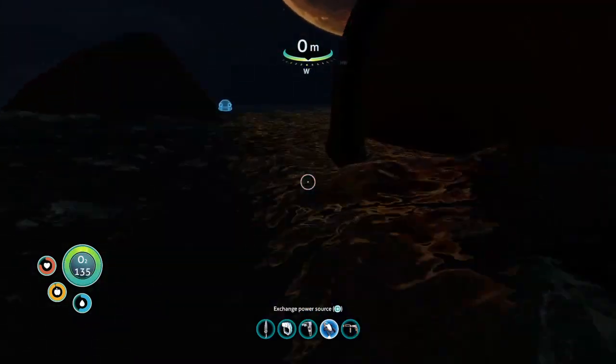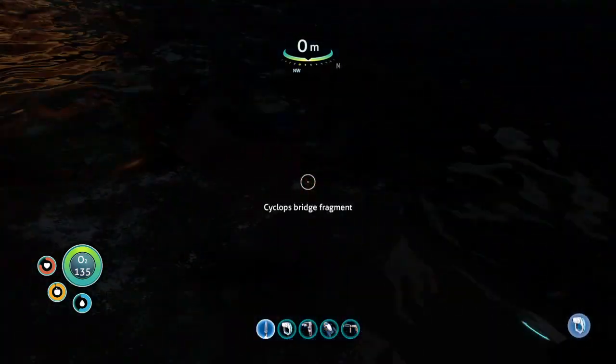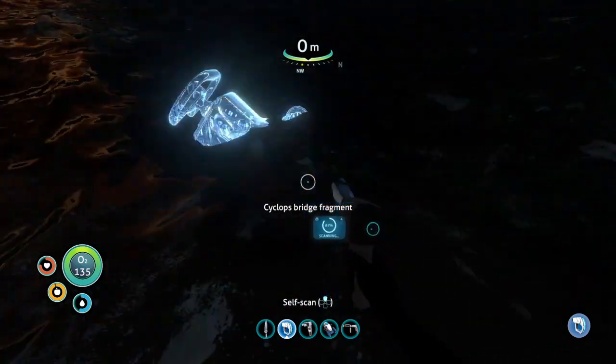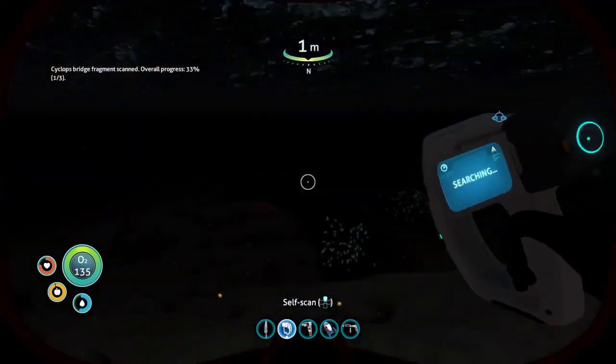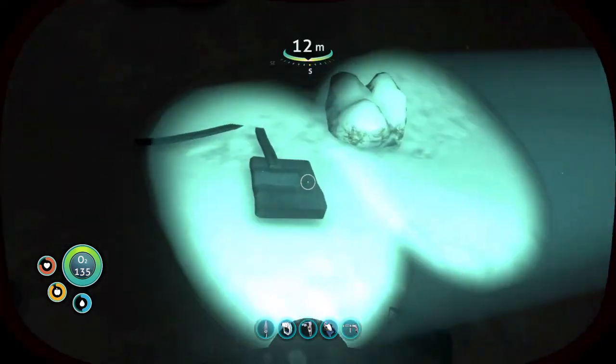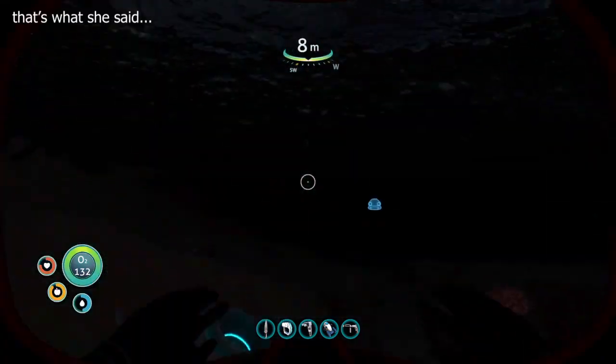This is a Cyclops bridge fragment. I thought it was the engine fragments that you found around here — maybe I was wrong. Can I scan you? Nope, you're just a regular piece of metal. But I need to find more bridge fragments.